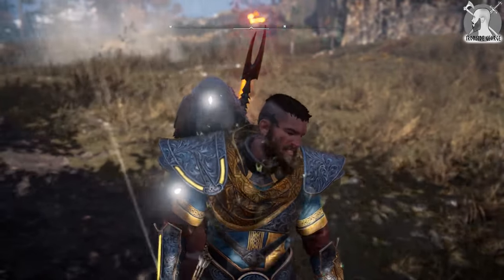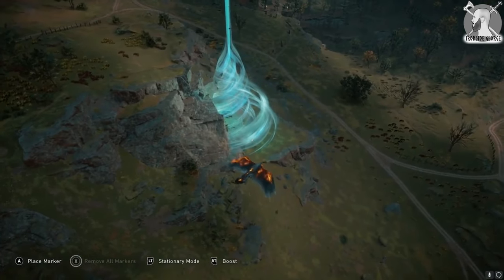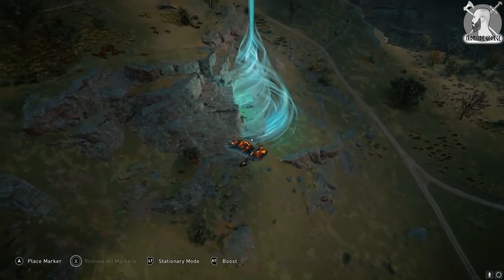It's worth mentioning that if you can't spot the entrance to your tombs, you can use your bird Synin and you'll see a sort of green tornado in the sky, marking the entrance point of each challenge.